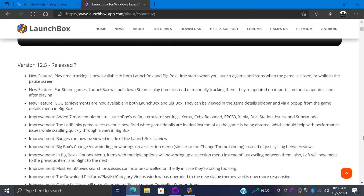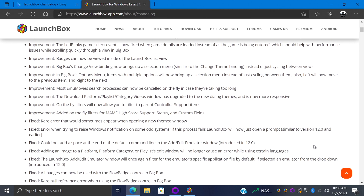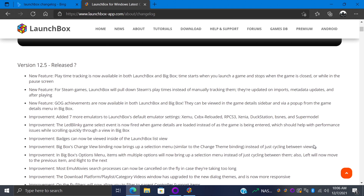Hey, what's going on everybody, it's ETA Prime back here again with another LaunchBox news video. Today we're proud to announce that LaunchBox 12.5 has been released, and like with all new LaunchBox and Big Box releases we have some fixes, some improvements, and some really awesome features. In this video we're going to take a look at the new improvements and features, but if you're interested in learning more I'll leave a link to the changelog in the description. So let's jump right into the new improvements.